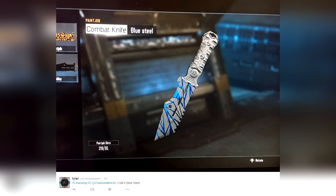Coming in at number 6, from Tyler — he calls it 'Blue Steel.' When he says that it reminds me of Blue Magnum from Ben Stiller in Zoolander, and I can't wait to see Zoolander 2. Great name, fits it perfect. He's got the carbon fiber with a blue electric type overlay on top of it that makes it look steely. I like it, I'm digging it, very cool.